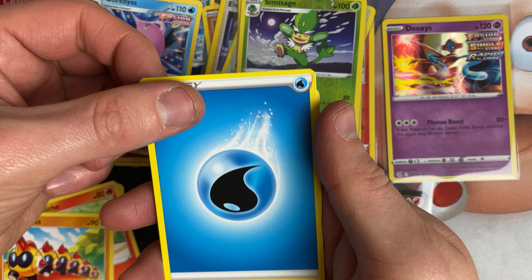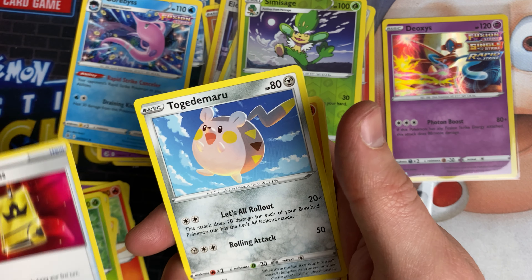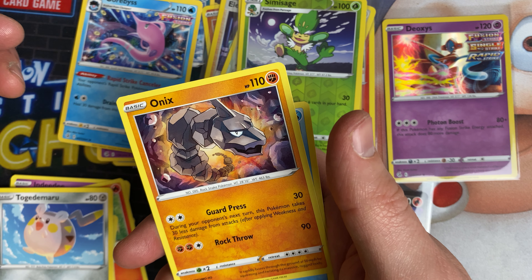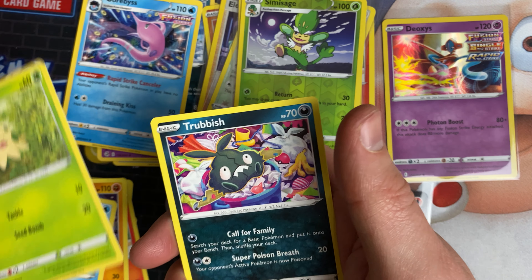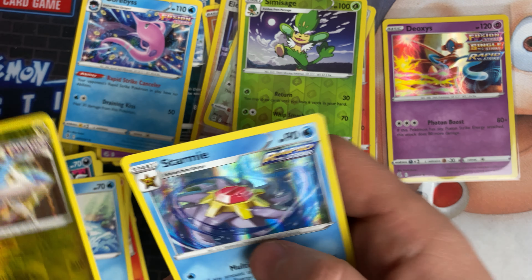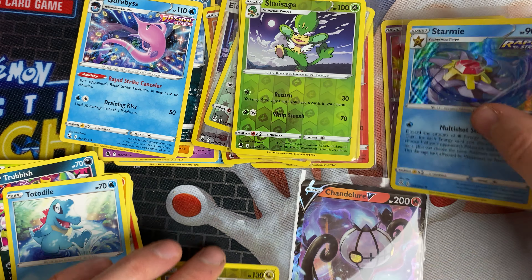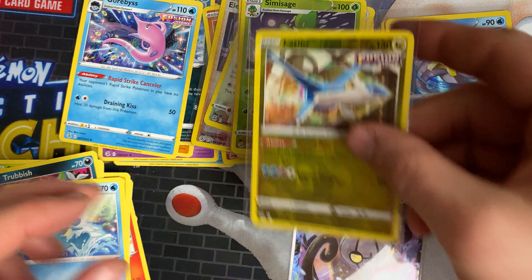Next pack: water energy, Metapod, Battle VIP Pass, Togedemaru, Onix, Turtonator, Shroomish, Trubbish, Totodile, a Latios reverse, and a Starmie. That was a better pack, but we're only at holo rare level.